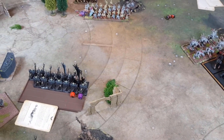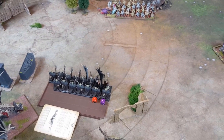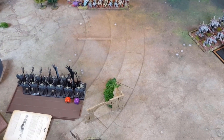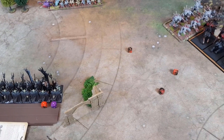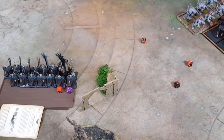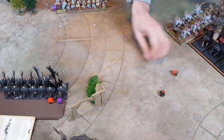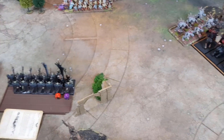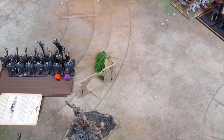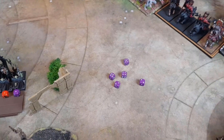Manfred will cast Curse of Years on the same Warriors unit — he can do this because he is a Loremaster, even though it's already in play. Cast on fourteen. Warriors need a twelve to dispel — they're going to use a Dispel Scroll on that, learning from the previous time. And with that, throwing all remaining dice to get rid of the existing Curse of Years — yes, it's gone, thankfully. Although it has definitely done the damage on this unit.